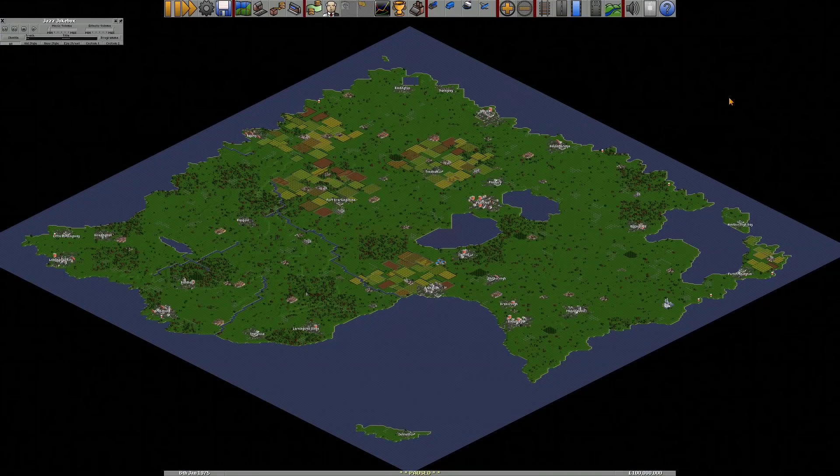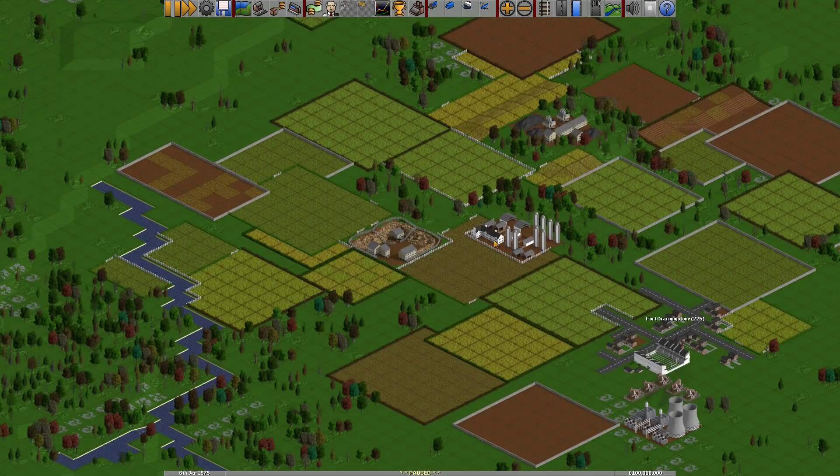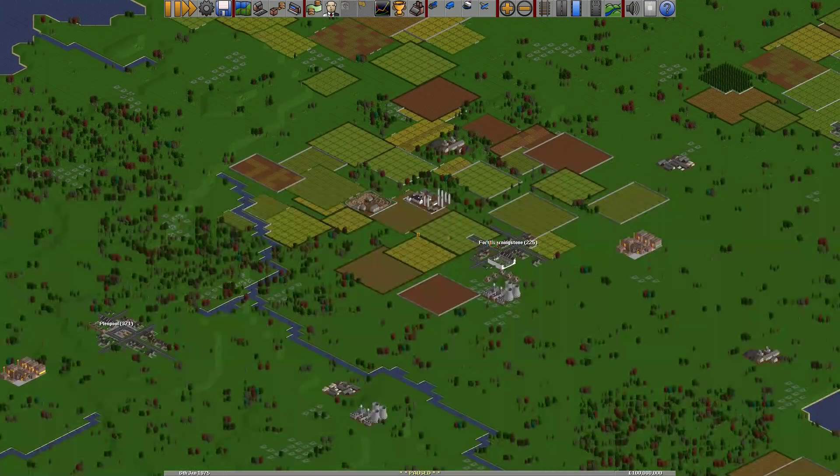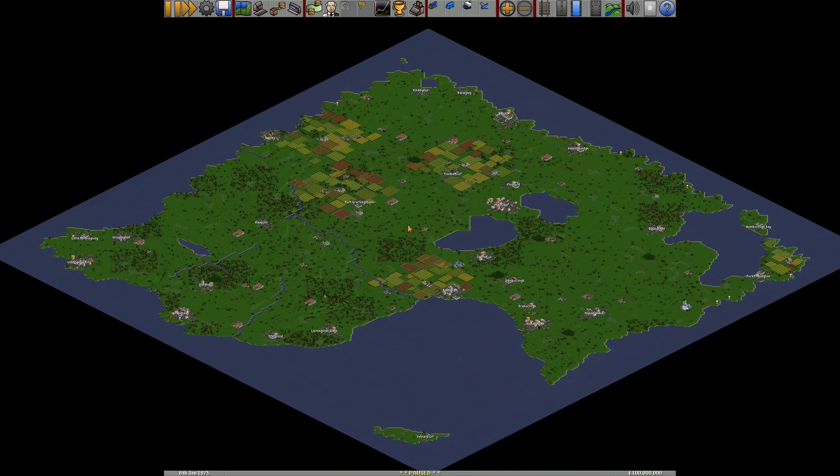Hello there! Master Hellish here and welcome back to my OpenTTD tutorial series. Today we're going to be looking at trains, stations and railways. We've got a different map for this — a dedicated train map. The graphics are a little bit different because I'm using the Z base graphics pack. Apart from that there are no other mods installed, so let's crack on with the tutorial.